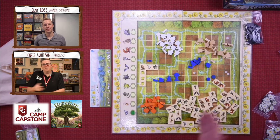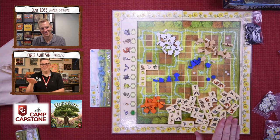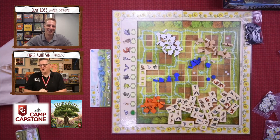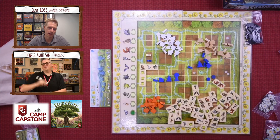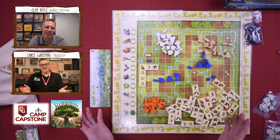One thing we didn't talk about: during one of the scoring rounds there's this mechanic — and I love it — we know it from Las Vegas: if you're tied, you don't even count. You don't get that middle scoring at all. That is just great. And that's another fantastic way to use the neutral — you just negate the other piece that's there. It's so mean, but so good.